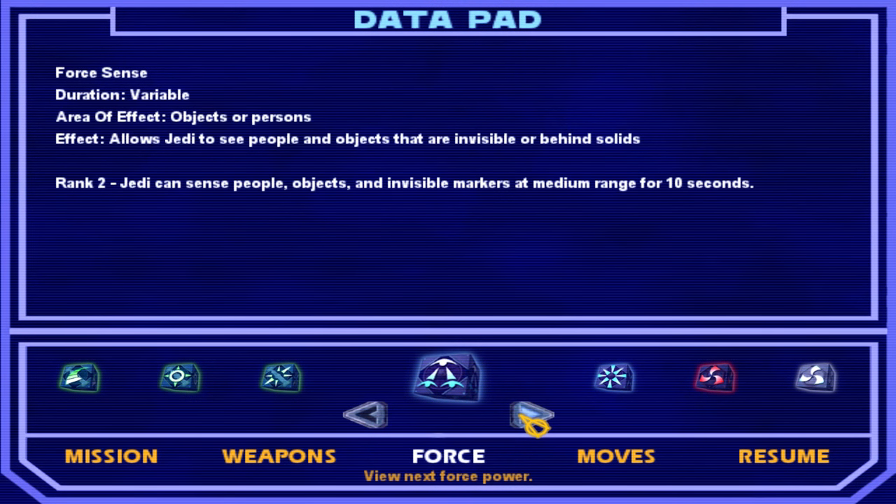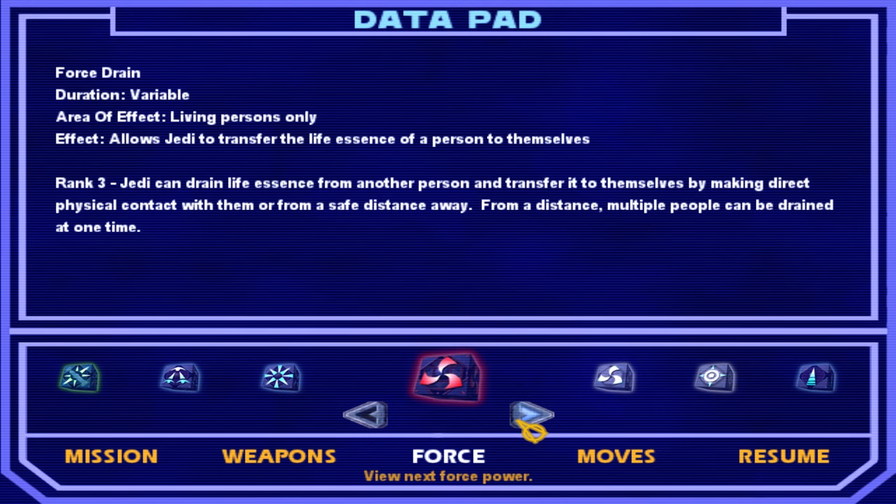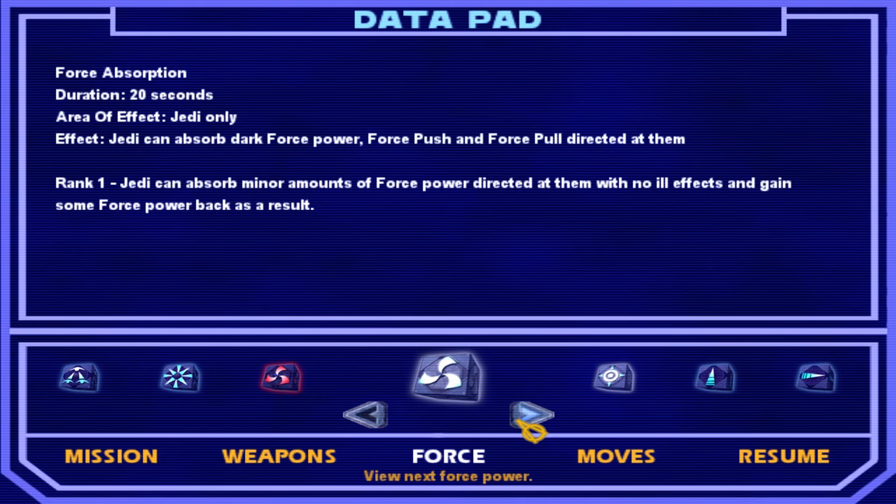Jedi can sense people, objects, and invisible markers at medium range for 10 seconds. Force repulse pushes people within a small radius — if the power is charged, I always take damage depending upon charge time. I don't even know what this means. The rest of this is just whatever I've upgraded.